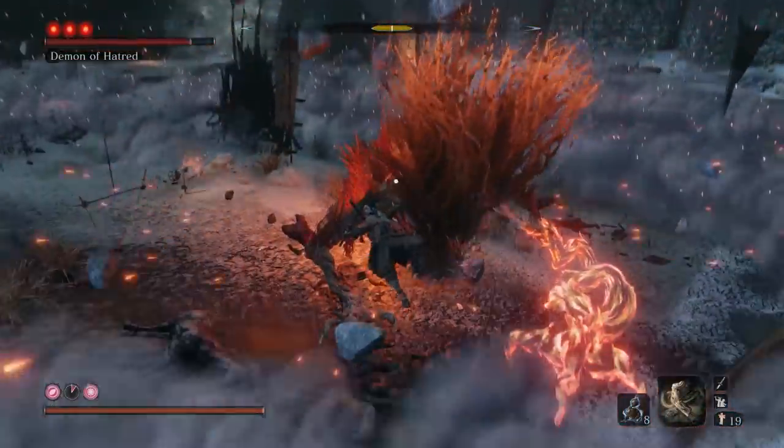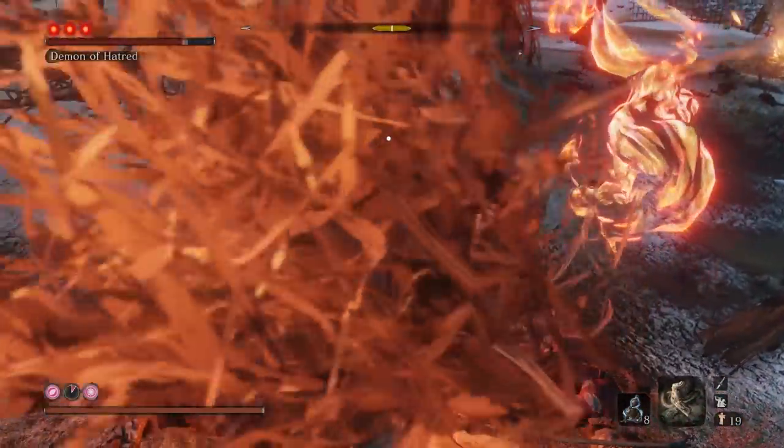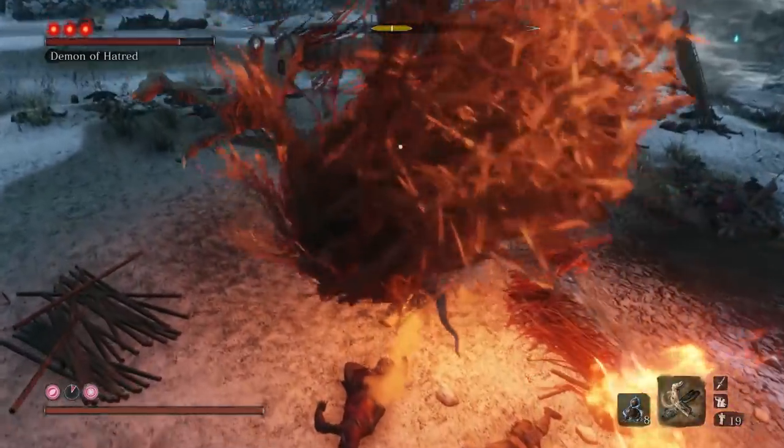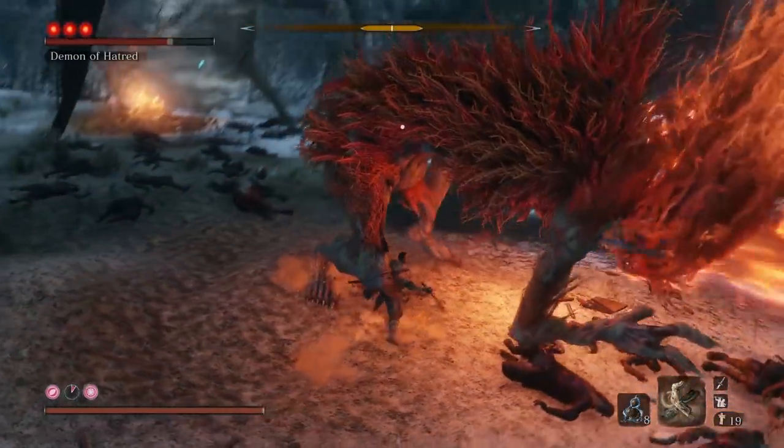When he jumps up in the air to body slam, run away and then grapple back to the boss to deal some damage. If you're up close when he slams his arm down, just move a bit to the left side to avoid it and attack him.